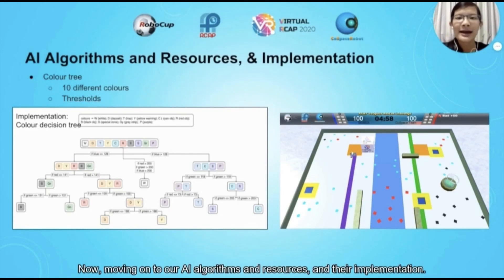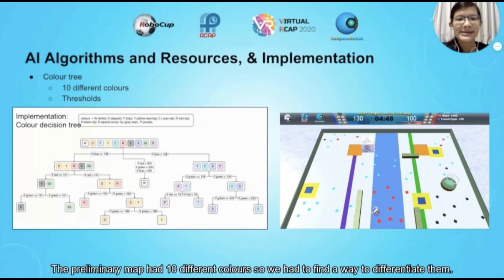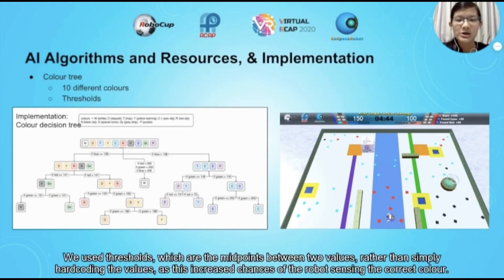Now, moving on to our AI algorithms and resources and their implementation. Firstly, the colour decision tree as seen in the slides. The preliminary map had 10 different colours, so we had to find a way to differentiate them. We used thresholds, which are the midpoints between two values, rather than simply hard-coding the values, as this increased chances of the robot sensing the correct colour.